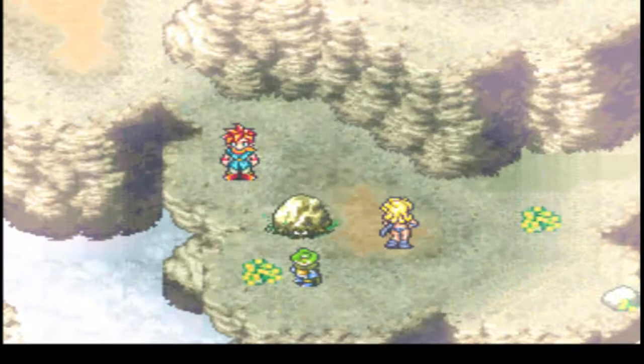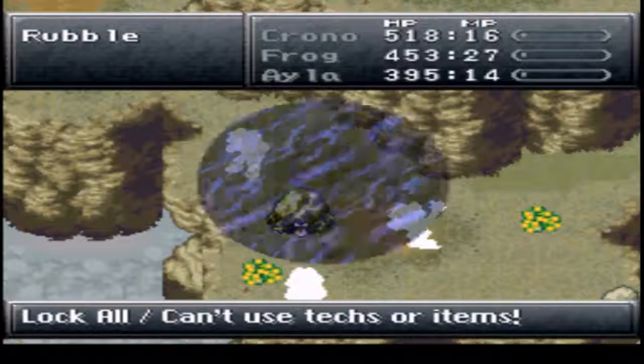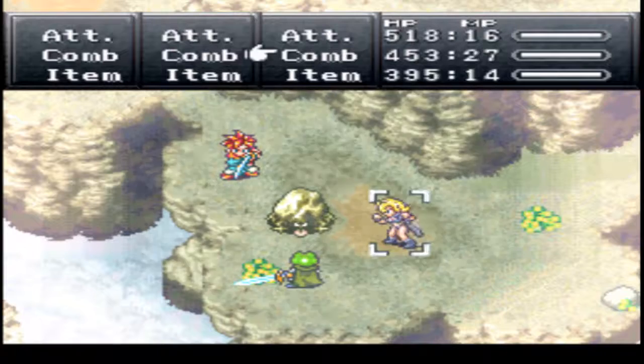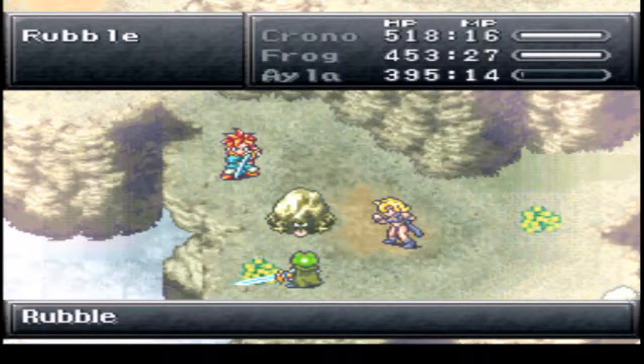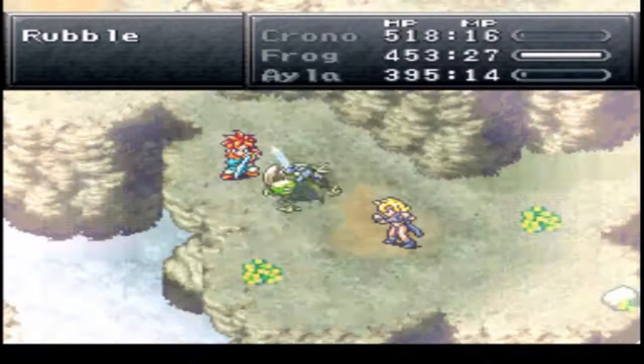Let's fight Rock Guy. So he uses Lock also, even if you wanted to charm him, you can't. You pretty much just have to sit there and attack him. Yeah, it won't even let you go into your menu. Yay, we got him.